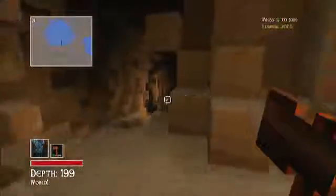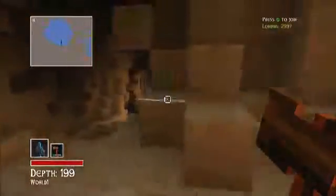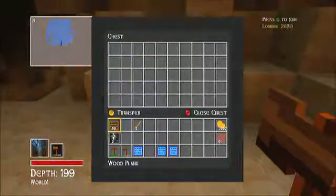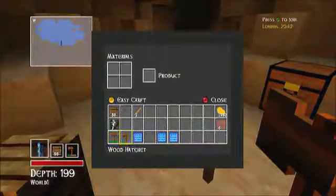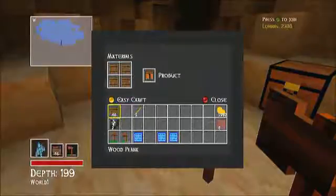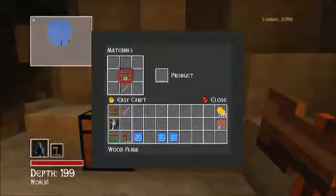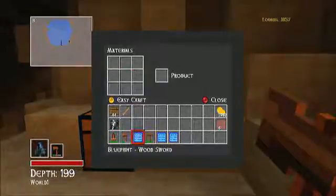Hey guys, PZ here. Last time I left you we had this little predicament — down the hallway we've run into our first spiders. I was thinking what am I going to do, so I figured I would make a sword because I got the blueprint to make swords. I'm gonna go ahead and make a sword right now, and then throw everything in the chest. I found a wooden sword blueprint.